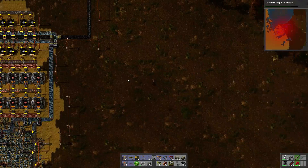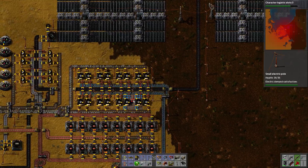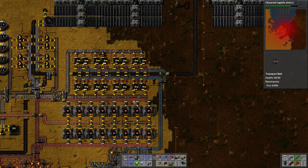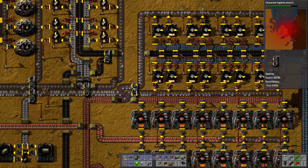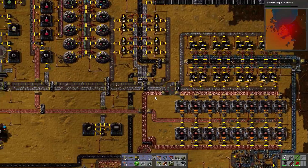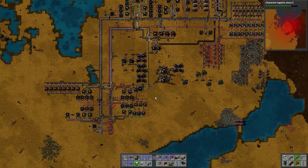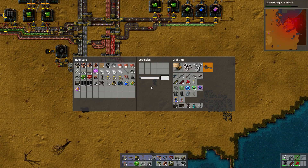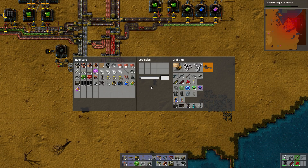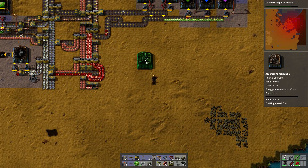I could just delete this and move it up a chunk, move it up a smidge so I've got a bit of extra room. We're doing bloody robots so that I can make robots to remove things and build things for me, because this full building stuff by yourself is nonsense. I need electronic circuits, lubricant and engine units. I need engine units, steel plate, iron gear wheels and pipe. I was going up to get assembly machines.